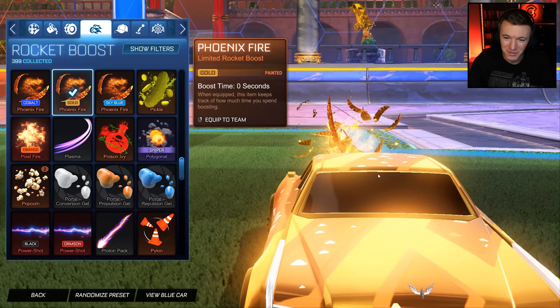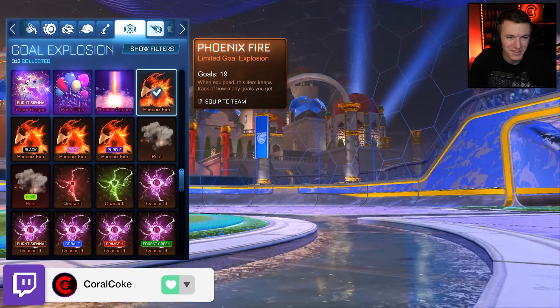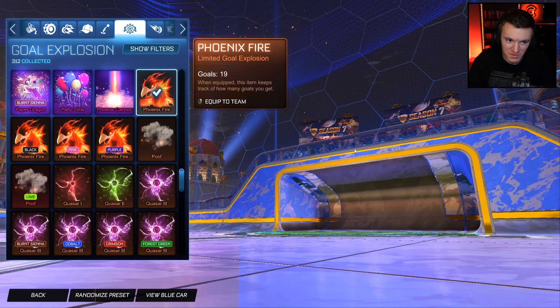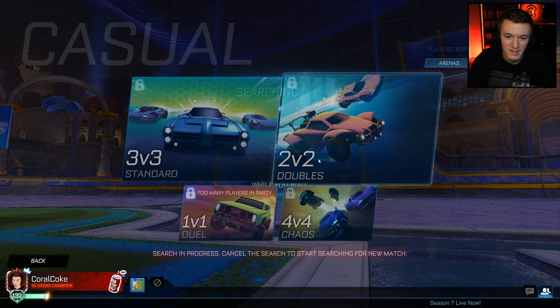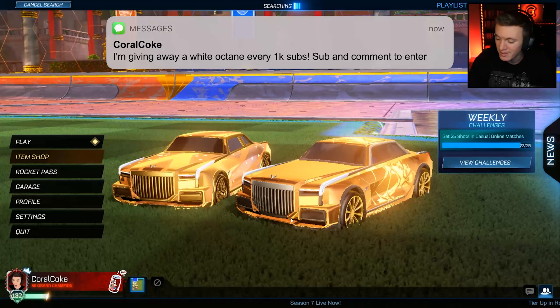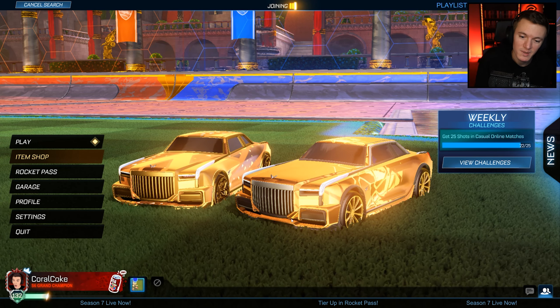I've got the gold phoenix fire — you can't see it but this thing is absolutely insane. The only thing I don't have is the gold phoenix fire unfortunately, but I do have the normal one so I'll be using that. Before we get into it, I want to remind you guys that every thousand subscribers on the channel we give away a white octane. All you have to do to enter is subscribe to the channel and comment down below.